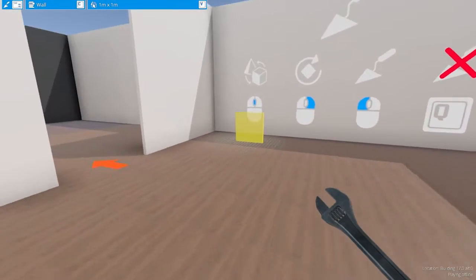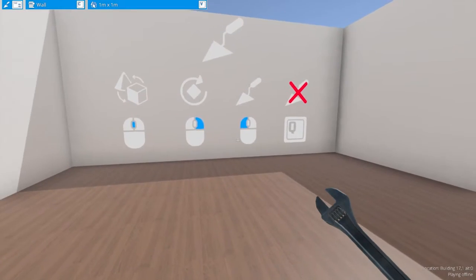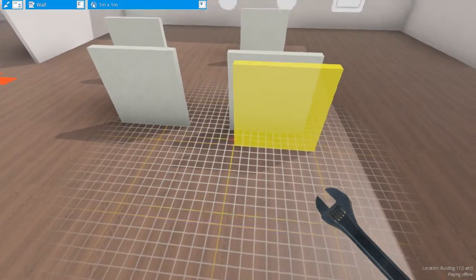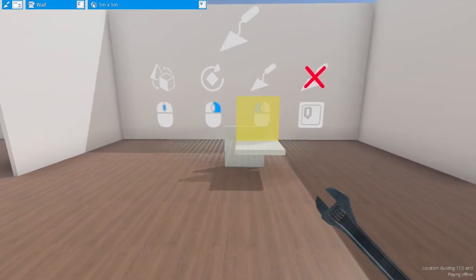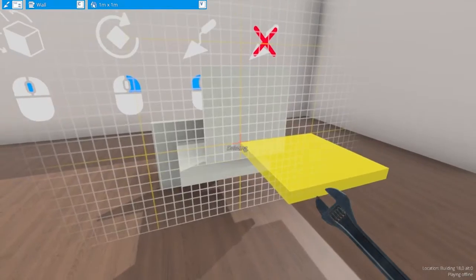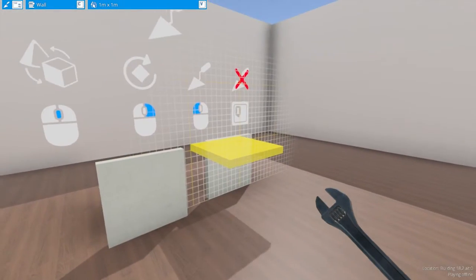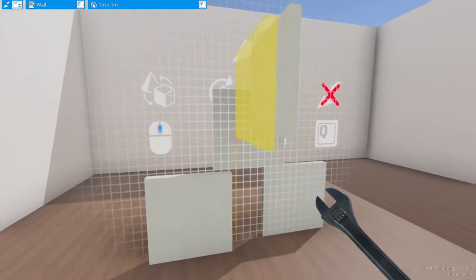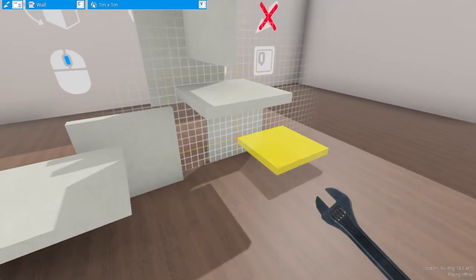We're going to do these out of order, because I don't know why they did them like this, but that's okay. We're going to do clicking first — that places stuff, which is important. What happened there is I actually placed it on the wall. You can place stuff on stuff. Right-clicking rotates it. So if we make a little wall here, you rotate it around the red crosshair there, the little origin point.